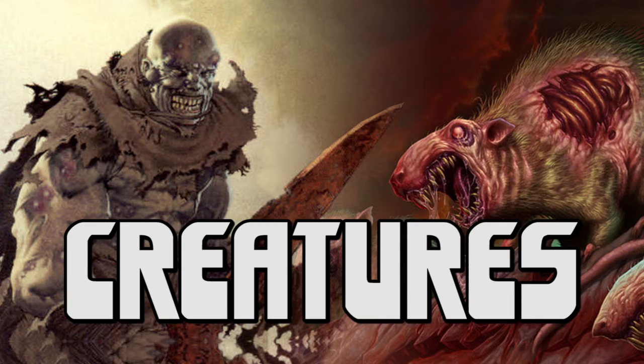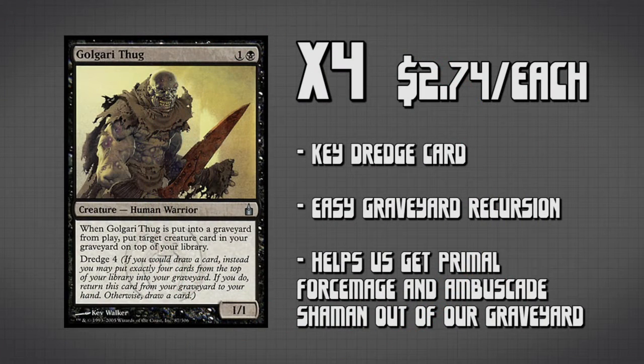This deck is running a total of 32 creatures — an absolutely astounding amount. We're going to start off with the creatures that have Dredge, seeing as how it's a main mechanic this deck is focusing around. Our first creature is four Golgari Thug. This creature is doing two things for us in this deck: it's allowing us to Dredge, and it's allowing us to put a creature that maybe doesn't have Dredge or Unearth back on top of our library. You'll see those creatures in a second.